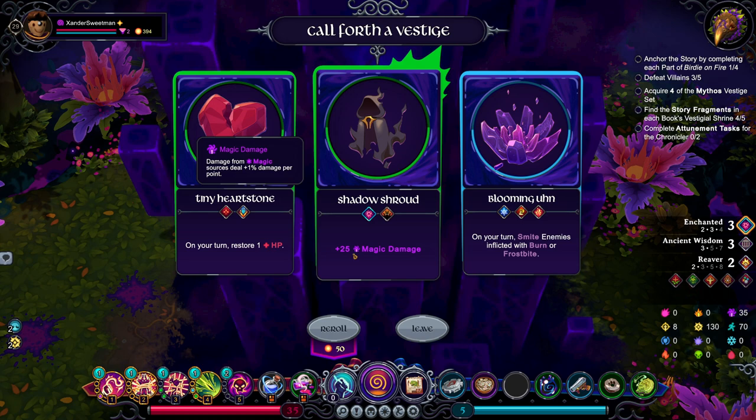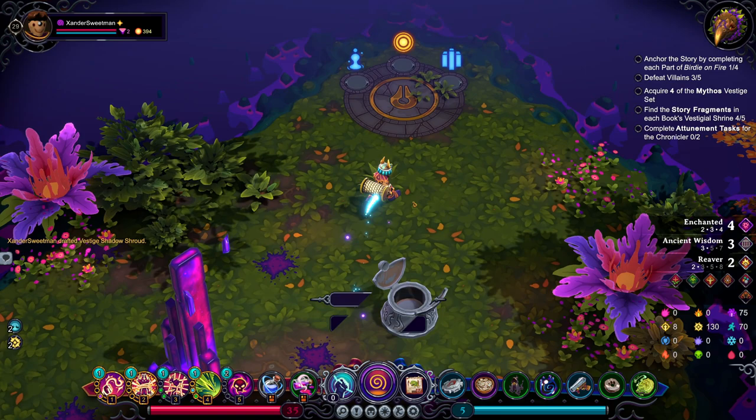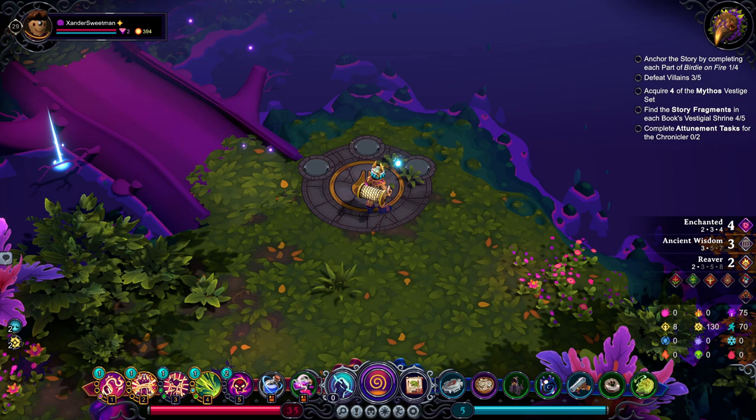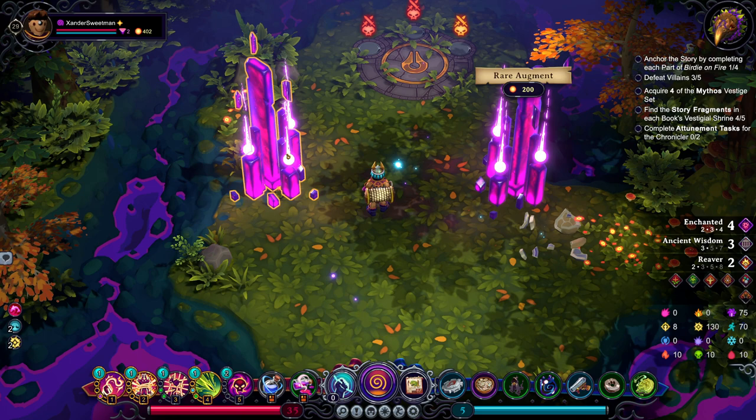Shadow Shroud would give us another Enchanted, so that would really lean into the extra magical damage. I like that. What have we got? Carver's Refuge, Sea Breach, or more Binding Empowerments? Let's go for the Binding Empowerments. We do need to find the Vestigial Shrine here, but for the moment we can keep moving on as we have been.